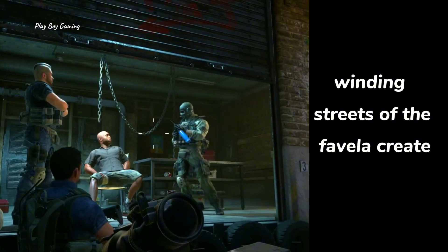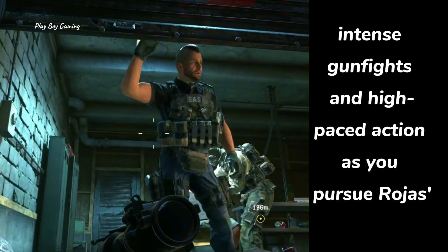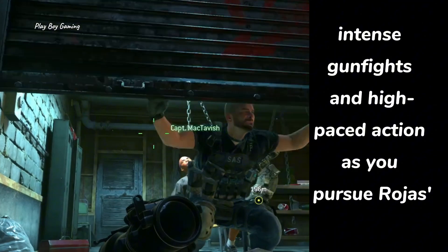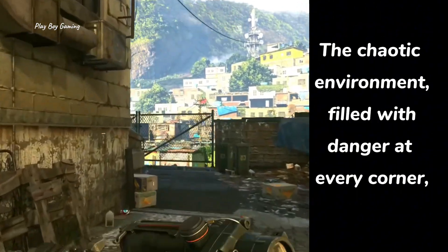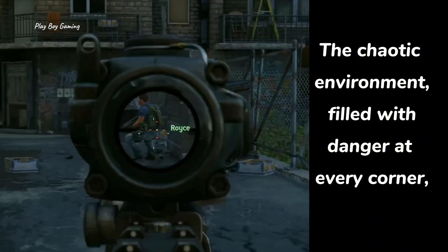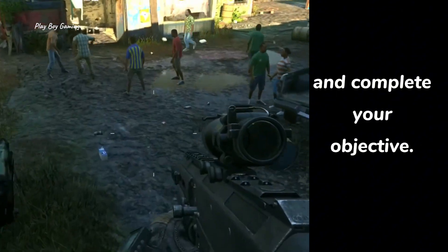The narrow, winding streets of the favela create intense gunfights and high-paced action as you pursue Rojas, while dodging enemies on rooftops and in alleyways. The chaotic environment, filled with danger at every corner, forces you to rely on quick reflexes and sharp shooting to survive and complete your objective.